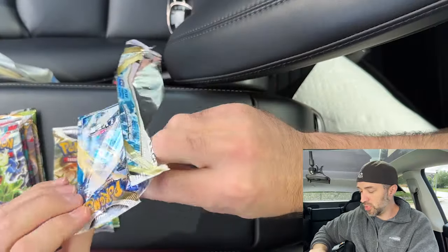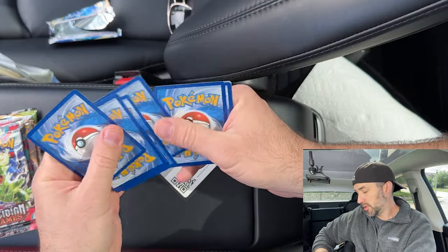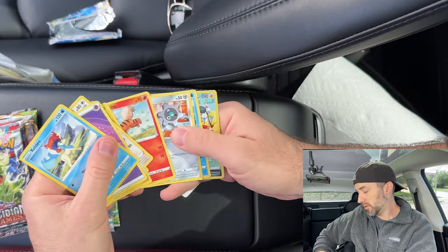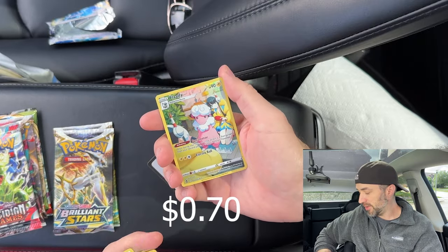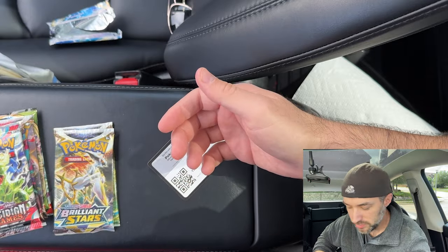Pack number three — we got Silver Tempest. We got a white code card, four to the front. We did the thing wrong, but do we have anything good? Oh, we got a Trainer Gallery Flaffy! Sweet. I'll take it.